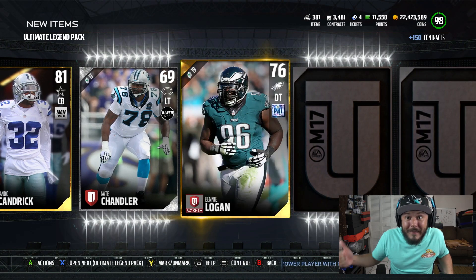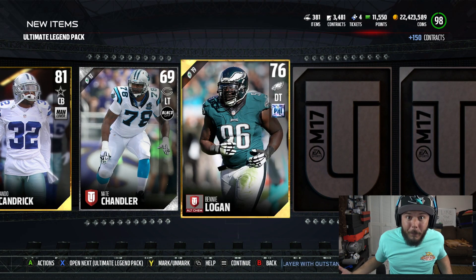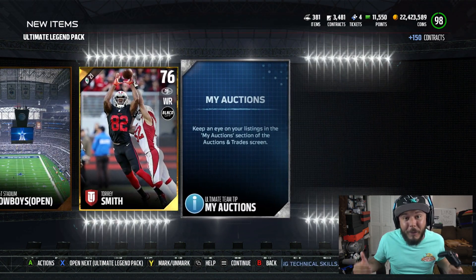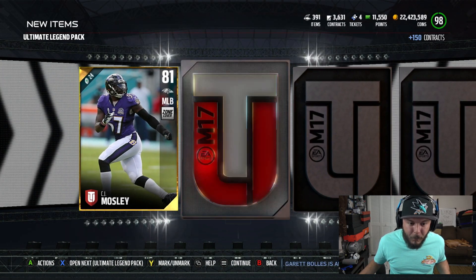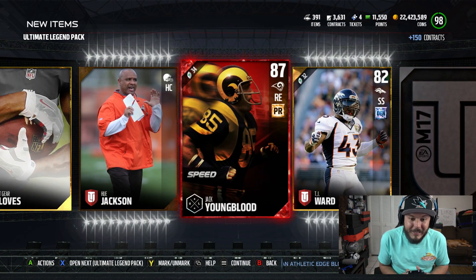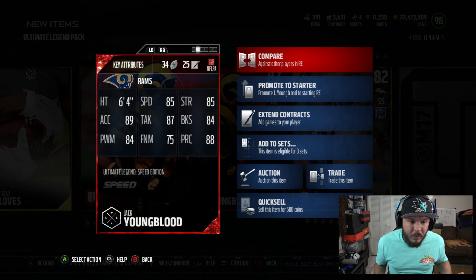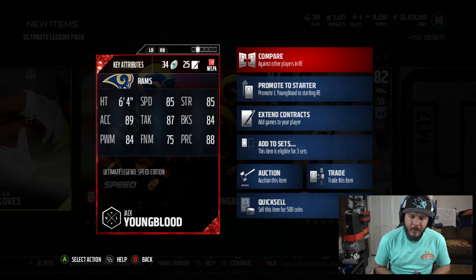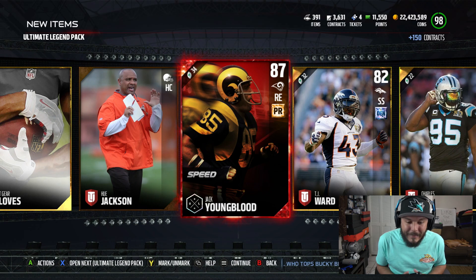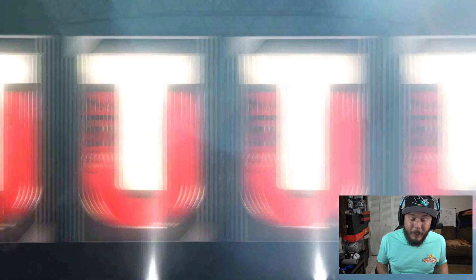I don't know — is McNair the one to replace Michael Vick? I mean, Michael Vick is just so fast and we pulled him out of a pack. It's gonna be really hard to get rid of Michael Vick, but I'll definitely get some Steve McNair gameplay for you guys. We got the speed version — 85 speed. How are you gonna make it a speed version and give that man 85 speed?